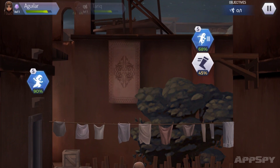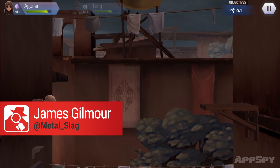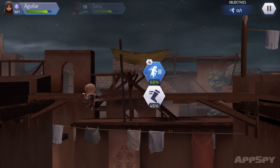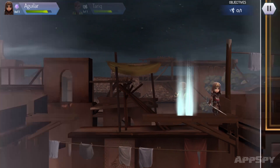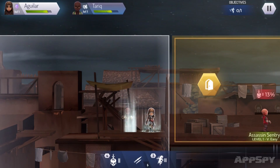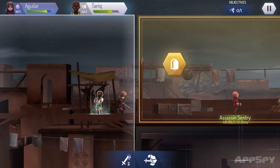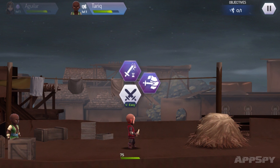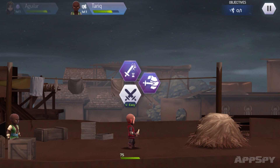When you think of Assassin's Creed, what do you think of? Probably massive recreations of old-world cities, lots of parkour action, and possibly some slightly dodgy sci-fi plot surrounding it all. What you probably don't think about is a side-scrolling turn-based tactics game which arguably has more in common with something like SteamWorld Heist — which is what we've got here with Assassin's Creed Rebellion, a soft launch game that's just appeared on the Philippines App Store a couple of days ago.